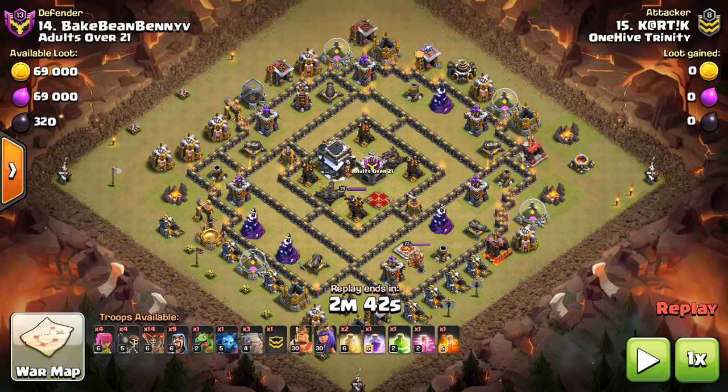This is from One Hive Trinity. They're facing a clan that has maybe some bases that you guys see more — they look a little more common, not exactly the type of anti-three-star bases that we always see. This is a type of video where we look at bases from non-CWL war-type clans that are more common in your random searches and wars, and I like to talk about the best strategies.